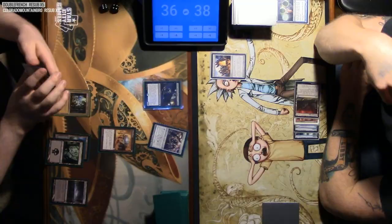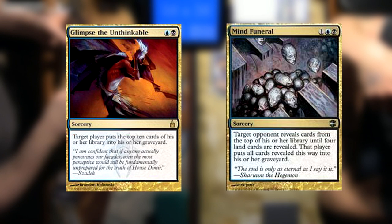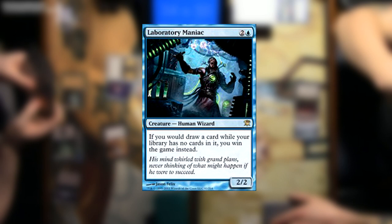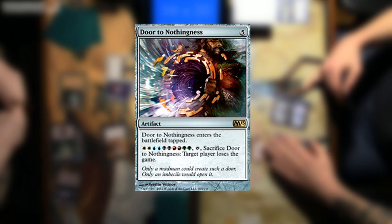Magic also has other rules for winning. If a player cannot draw cards from their library, they lose the game. Some players employ a strategy called milling, where they actively try to make opponents discard cards, draw more cards, and place cards from their library into their graveyard. There are also cards that just make you win the game — for example, Laboratory Maniac lets you win if you don't have any cards to draw. Door to Nothingness requires 10 mana to activate, but if it's activated, you can make target player lose the game — or if you're feeling generous, make yourself lose the game.